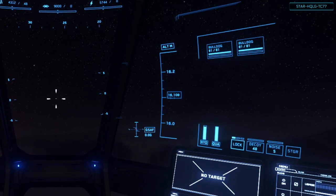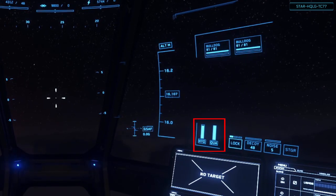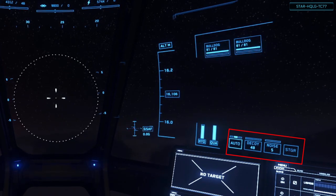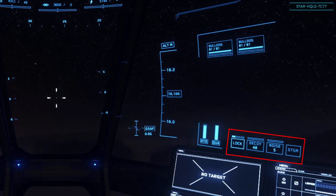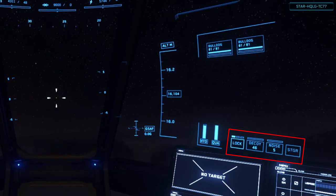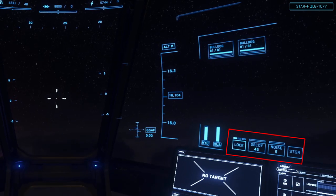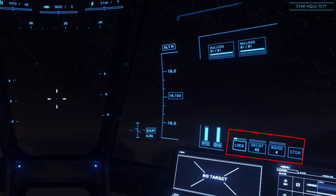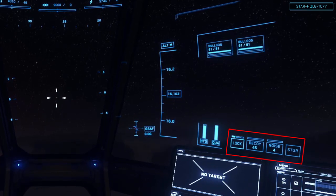Below that, we have our fuel meters for hydrogen and quantum. We then have the ship's gimbal mode — states can be lock, auto, and target — which can be toggled with the G key. Then we have the decoy counter, showing how many flare countermeasures remain; these can be dropped by tapping H. Then the noise countermeasures, which are used to help prevent enemies from locking on with radar — drop those with J.